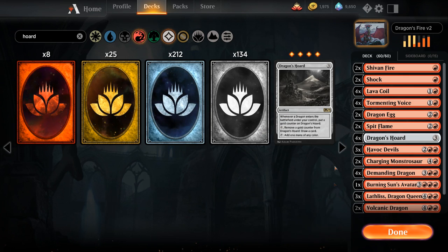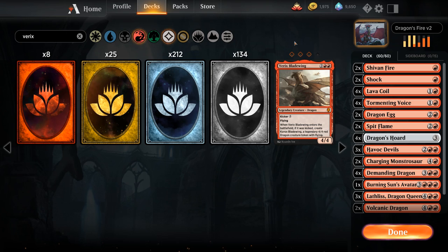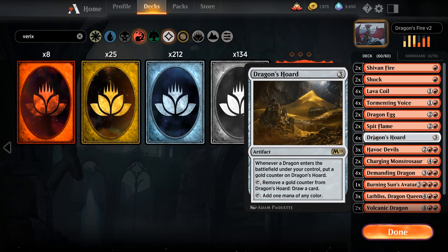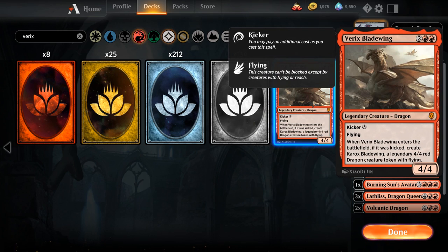Now for mythic rares. First, Varek's Bladewing — 4 mana for a 4/4 legendary dragon with flying, plus a kicker of 3 mana. If kicked, we also make Karog's Bladewing, a legendary 4/4 dragon token with flying. So for 7 mana we get 8 power and toughness in the air split across 2 bodies, great resilience against spot removal, and we add 2 treasure counters to Dragon's Horde when kicked. We'll add 3 copies.